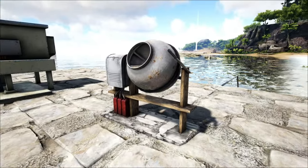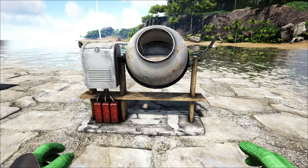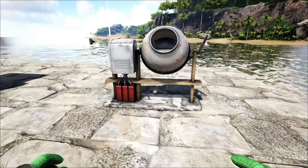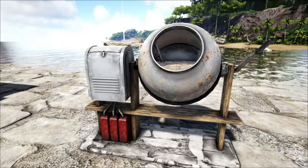Basically, the way this works is you make this cement mixer. This cement mixer will make cementing paste for you, so no longer are you raiding beaver dams, taming snails, farming chitin, or any of that — you can actually just make cement.